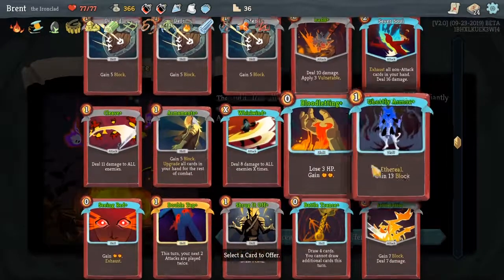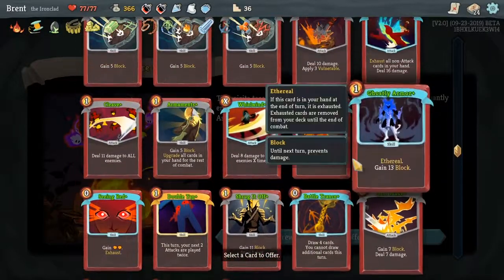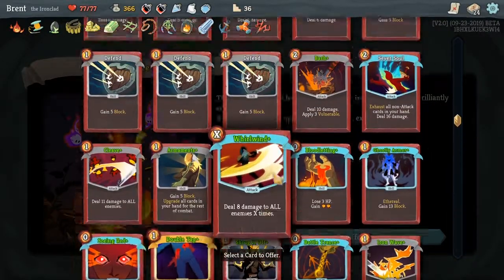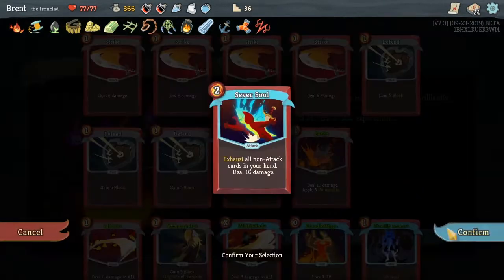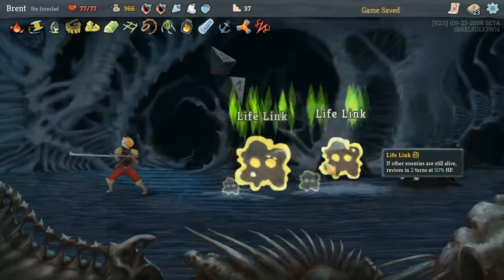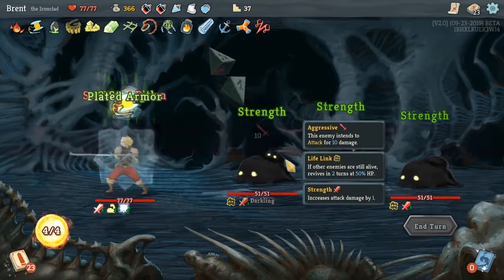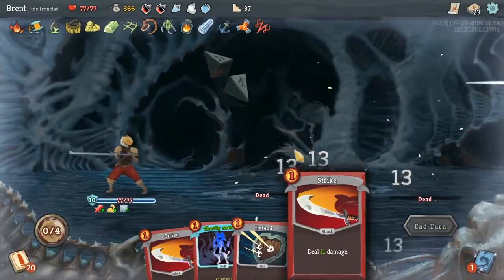Purple fire spirits — I don't really want Sever Soul anymore. As good as it would be to exhaust the wounds, I don't think we need it. It's not our deck. So again, some max HP off of that. Oh, so you guys — hello. Goodbye. They're really annoying. I'm really excited, happy to do that.